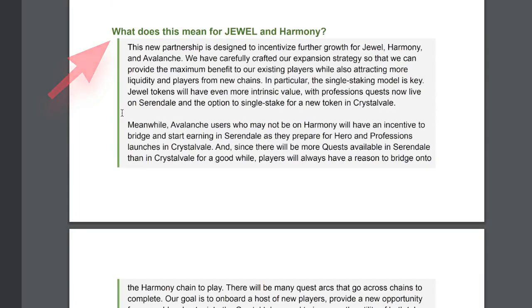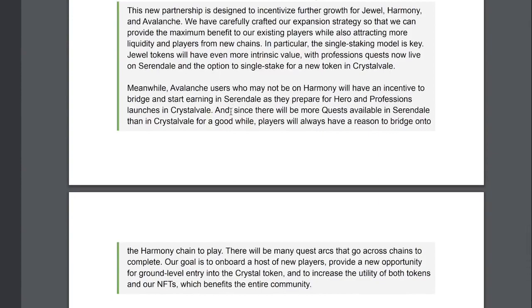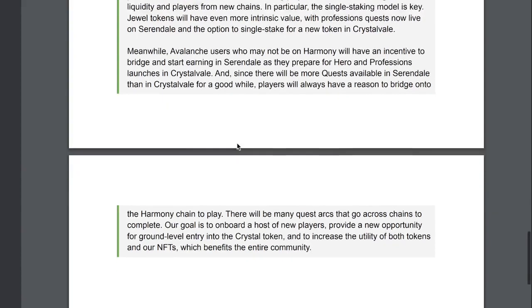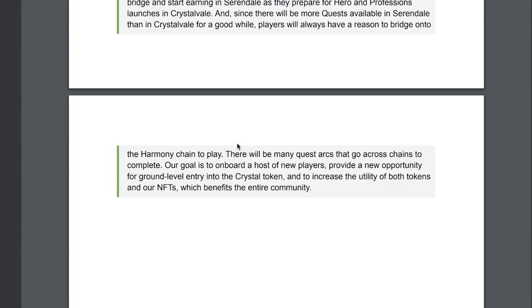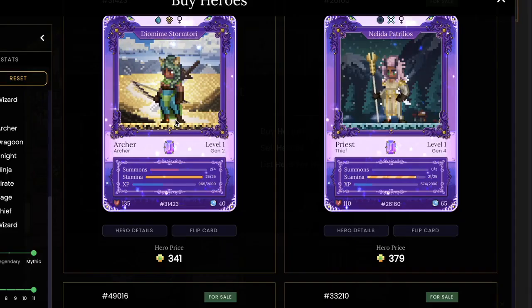What does this mean for Jewel and Harmony? The new partnership is designed to incentivize further growth for Jewel, Harmony, and Avalanche. The single staking model is key — Jewel tokens will have more intrinsic value with professions and quests now live on Serendale, plus the option to single stake for Crystal in Crystal Veil. Avalanche users will have an incentive to bridge and start earning in Serendale. There will be many quest arcs that go across chains. The goal is to onboard new players, provide ground-level entry into Crystal, and increase the utility of both tokens and NFTs.